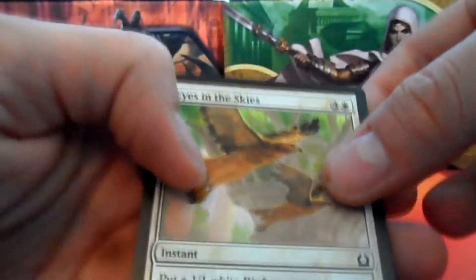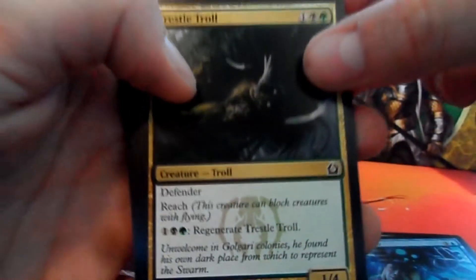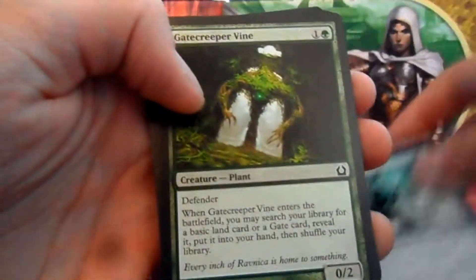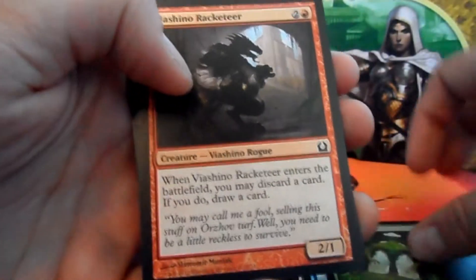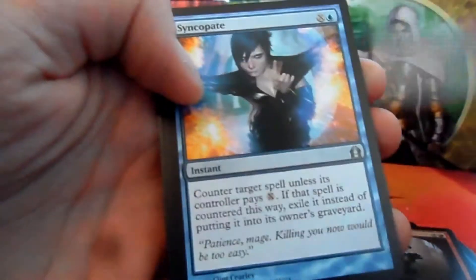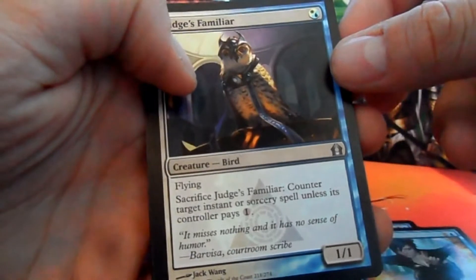Okay guys, we're gonna open our first booster. We've got Eyes in the Skies, Traitorous Instinct, Inspiration, Trestle Troll, Mind Drops, Cellar of Songbirds, Voidwielder, Gatecreeper Vine, Viashino Racketeer. Our first uncommon is Fall of the Gavel — an Azorius counterspell gaining five life in the process. Then Syncopate, the Duckface extraordinaire — counter target spell — so two counterspells, and Judge's Familiar, another counterspell but a creature this time.